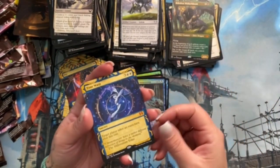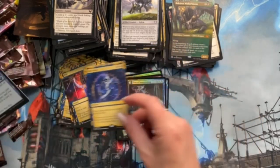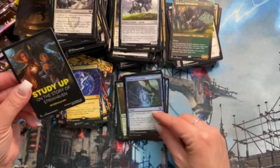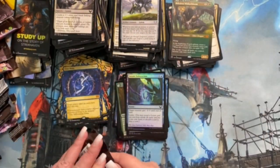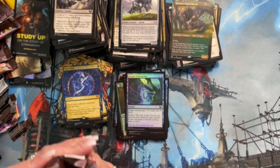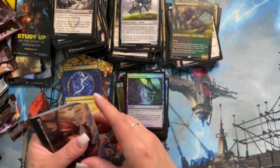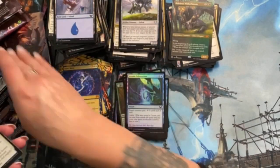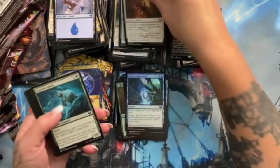Arcane Subtraction — I like that. None of those were something I was unhappy about, except Cultivate, but it's Cultivate so you can't be mad. Reduce to Memory — sure. Get through some commons. Emergent Sequence is an uncommon there. Sedgemoor Witch again.